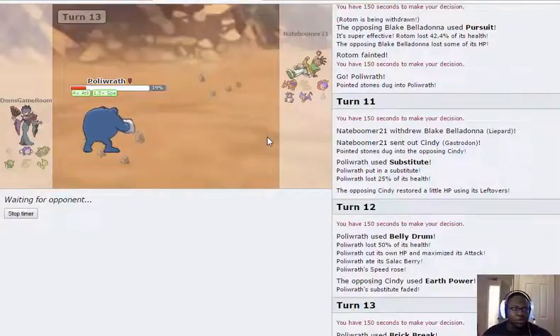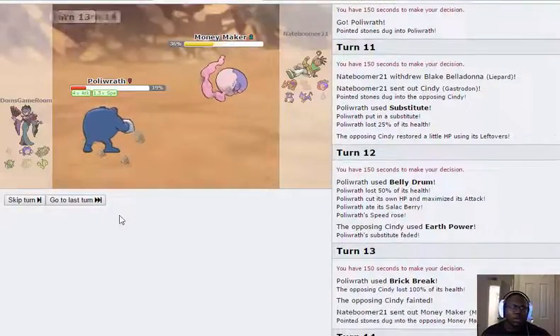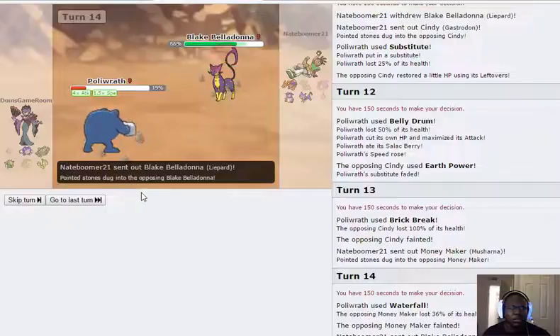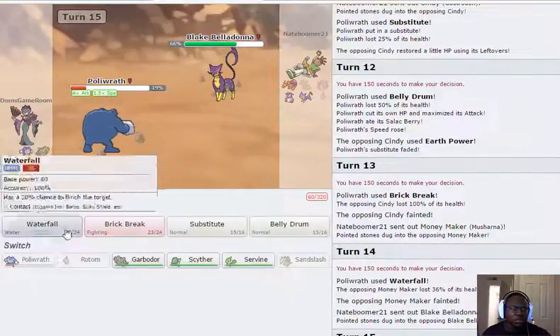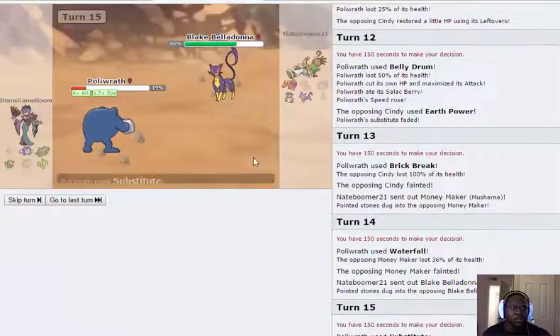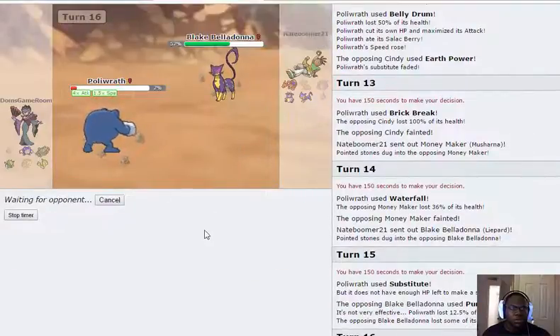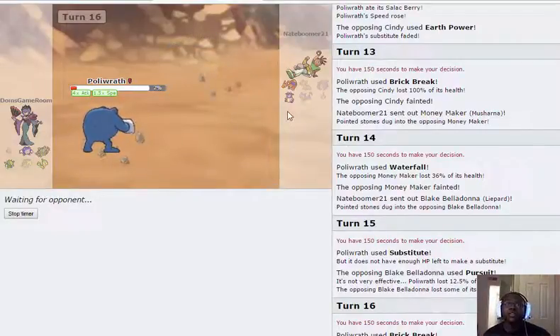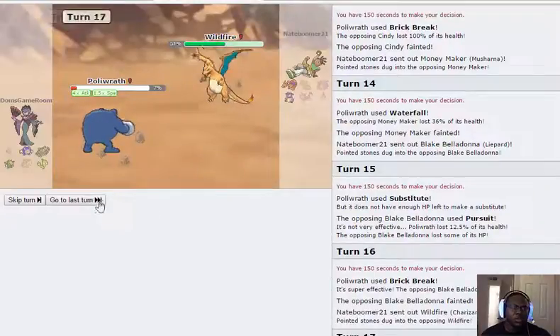I don't know if he has Fake Out on Leopard — if he does that's unfortunate. I'll just Waterfall this. I'm guessing he doesn't have Fake Out; he probably has Sucker Punch. I want to sub and play around his Sucker Punches, but he goes for Pursuit again — interesting. He has to have Sucker Punch. We take that out and we pick up the victory, finishing on a win. Him not having Fake Out or Sucker Punch definitely hurt him in the end.